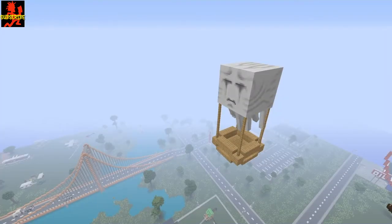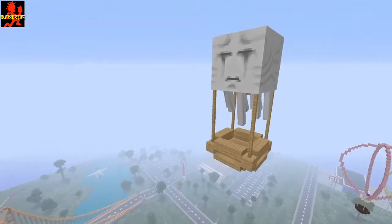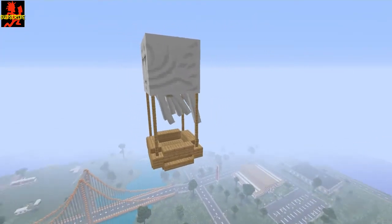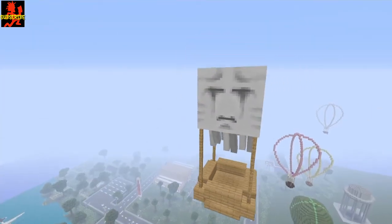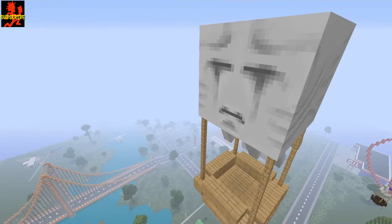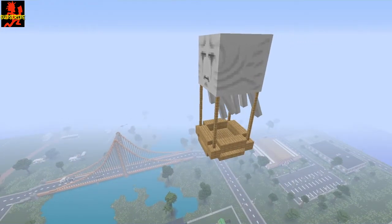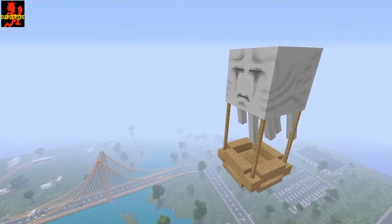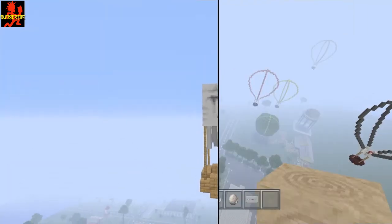Hey everybody, this is Bloody Hatchets and welcome back to another tutorial. This one will be a very simple way to make your own gas hot air balloon. It looks really cool — anyone visiting your world would know straight away what it's supposed to be. It's built so it cannot shoot anybody on survival, so you can actually have this on survival, but it's mainly for a creative build in a city or something like that.